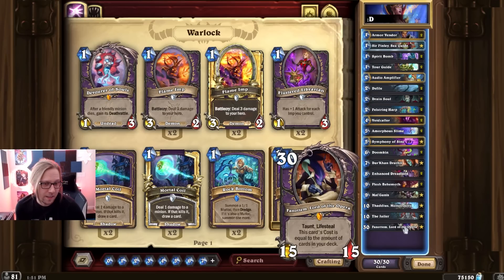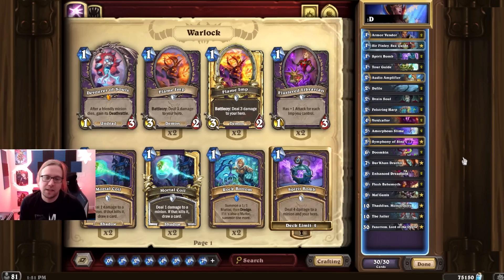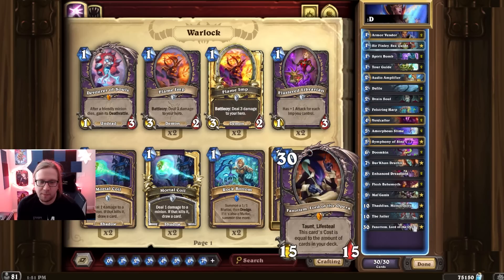There might be some classes that can still destroy it — like Whirlpool from Priest. You probably lose to Priest with this deck. But that's pretty much the core combo.